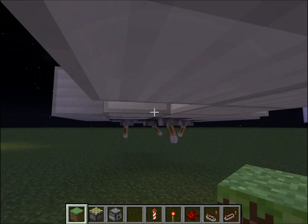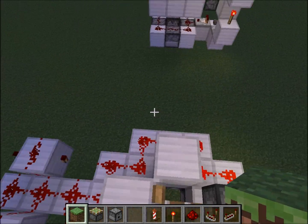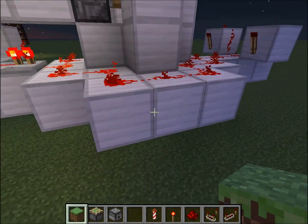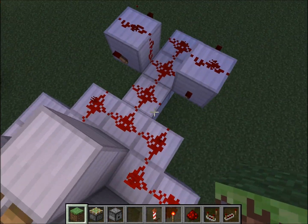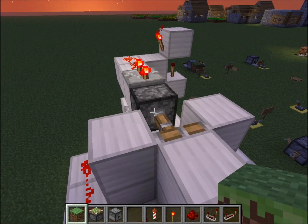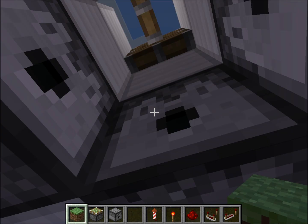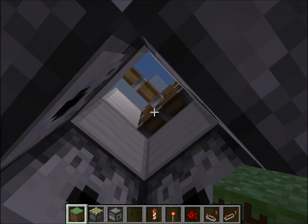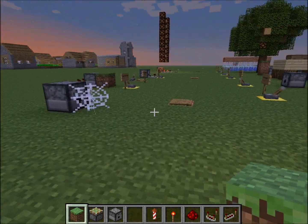I originally built this before comparators, so this is my Mark 1 of this design, and this is my Mark 2 — they work on the same principle. Mark 1 uses a standard pulsar; Mark 2 uses a comparator pulsar. You have four dispensers on the bottom that shoot up, and the fireworks get caught by a piston head. After you have a bunch of fireworks collected, you retract the piston head and the fireworks all shoot up at once.